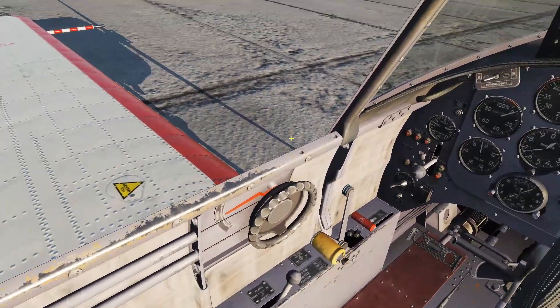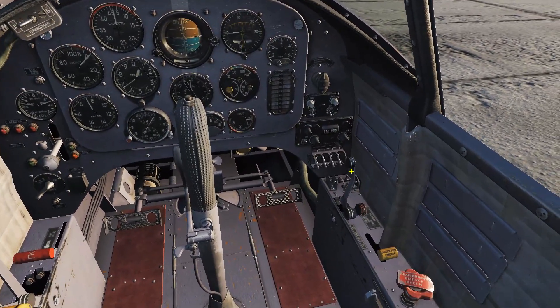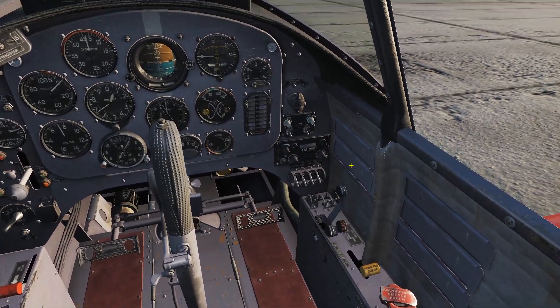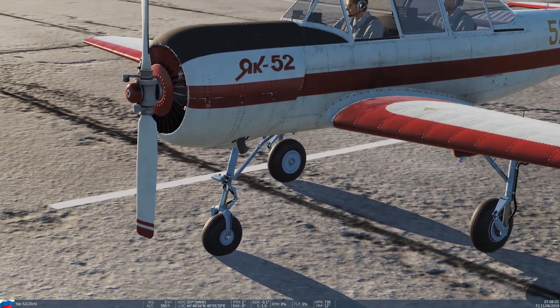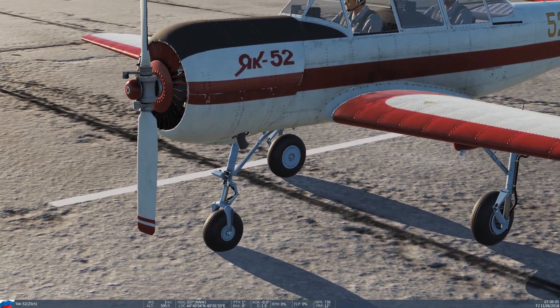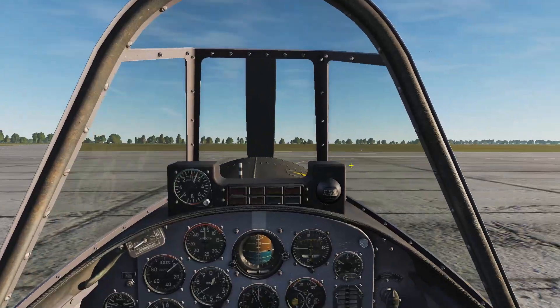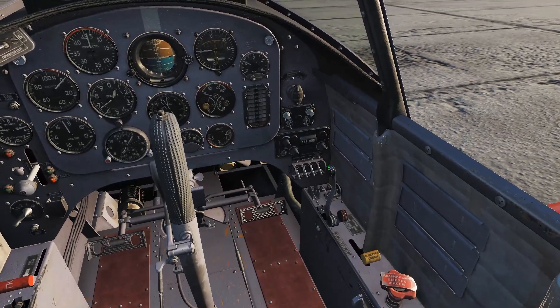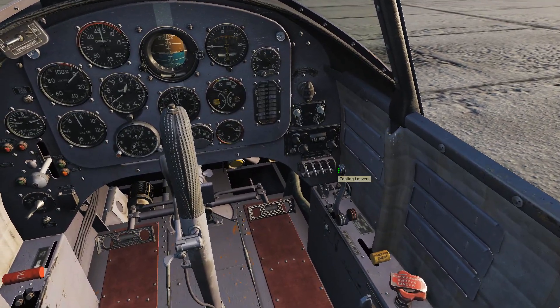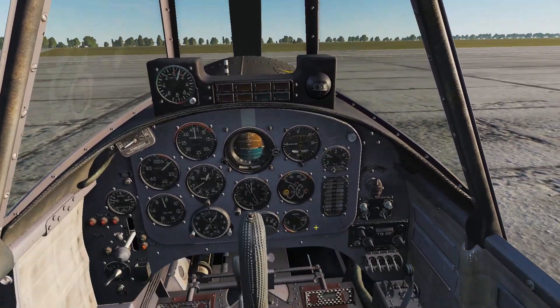Let's get this thing started — a little cockpit orientation. Pretty basic stuff. Over here you have these, and you'll notice I was playing with that earlier. These are the cowl flaps — well, I'll call them radiator flaps. Actually, let's check the manual: cooling louvers. That's what they are.